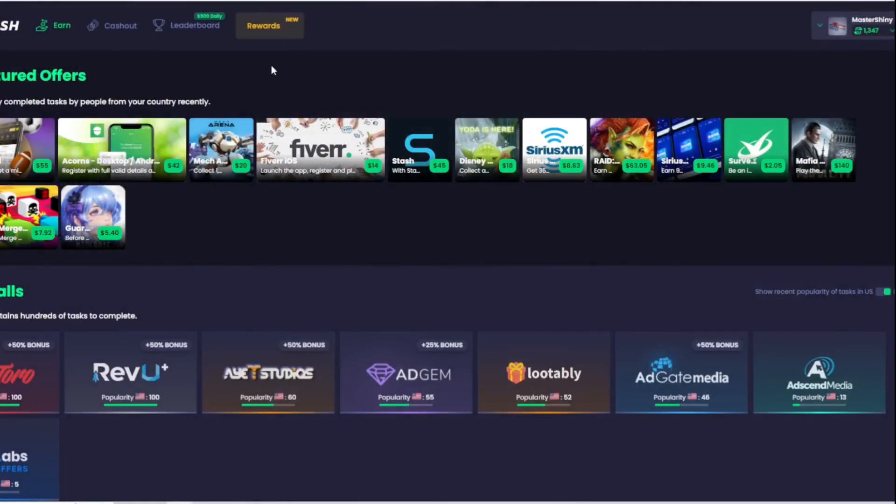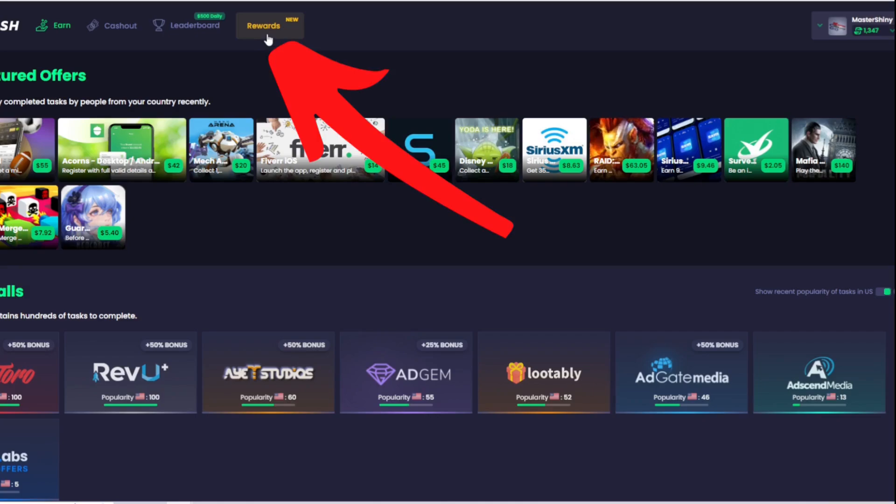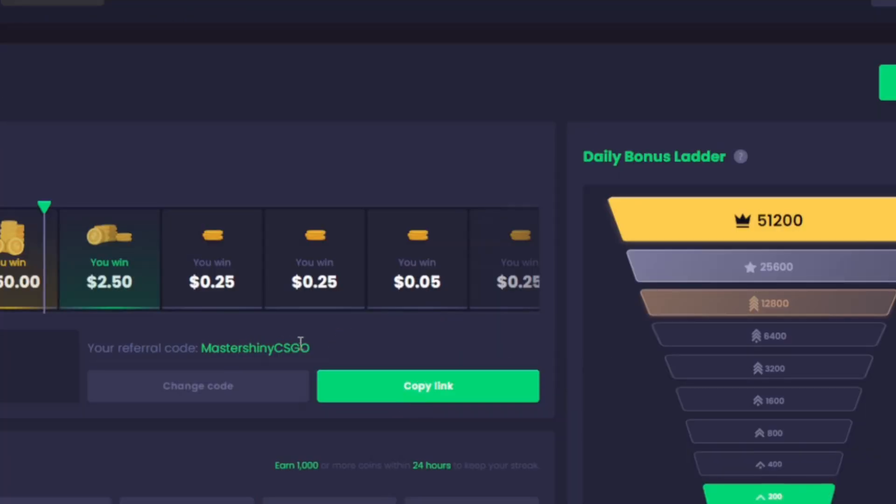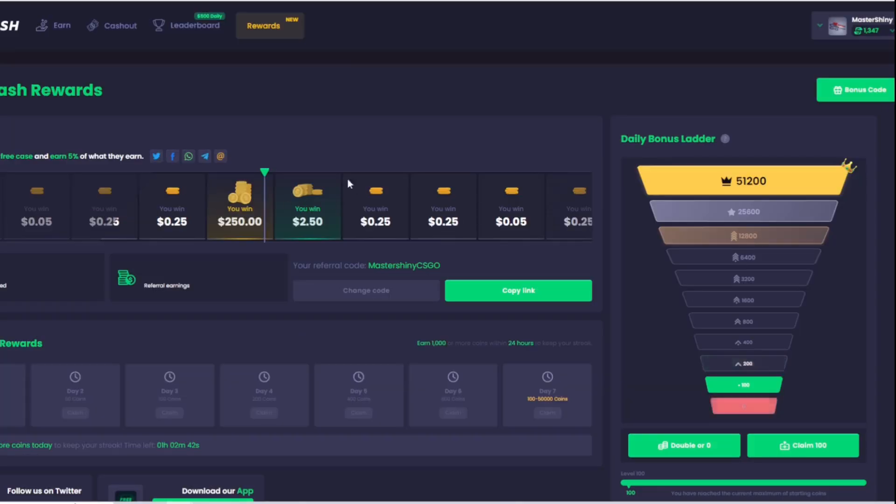Over here on FreeCash, the reason I like them is they have this rewards tab. When you first sign up you can use code 'mastershinycsgo' and you're going to be getting a free case right here, along with access to the daily bonus ladder.